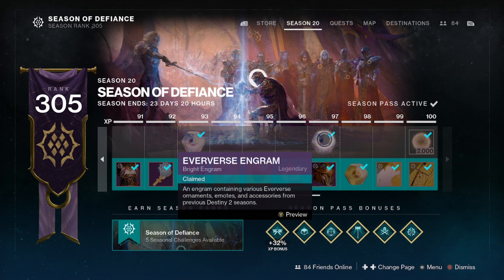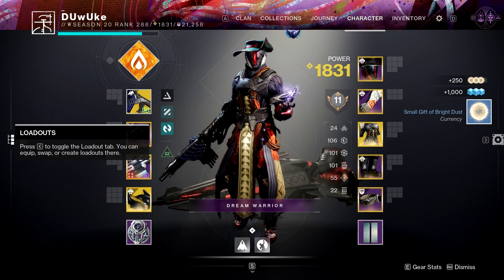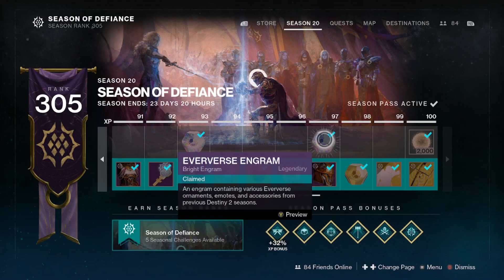You don't want to necessarily stop leveling at 100 though, as you will continue to get Eververse engrams for every 5 levels after 100, as well as get some during the season pass itself. These have a chance to give small, medium, or large gifts of Bright Dust, which give 250, 500, and 1,000 Bright Dust respectively. These do have a relatively small chance of dropping from the Eververse engrams, but if you're doing seasonal challenges and repeatable bounties anyway to farm for Bright Dust, this can be a nice bonus when you do get one of these extra Bright Dust drops.